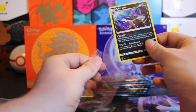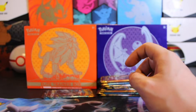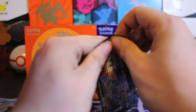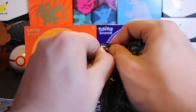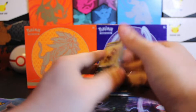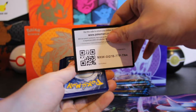The reason everybody doesn't like this set — I'm not sure if it's because the pull rates are pretty bad, or if it's just because there's not any big cards. Generally, Eevee Evolutions are pretty popular, and this set does have Umbreon and Espeon. So let me know below why maybe you're not a big fan of Sun and Moon base. Another hit.